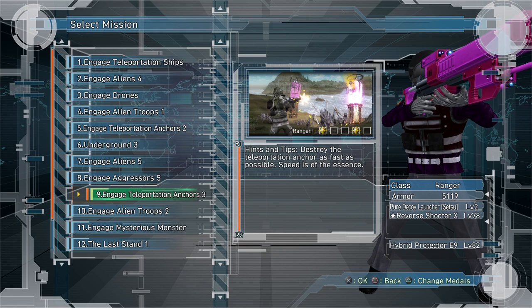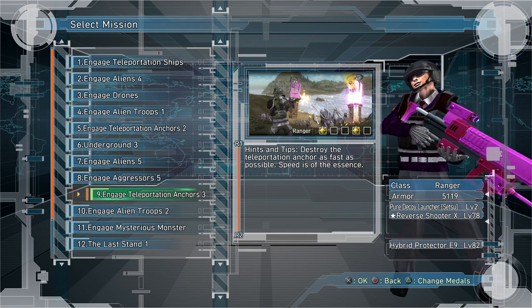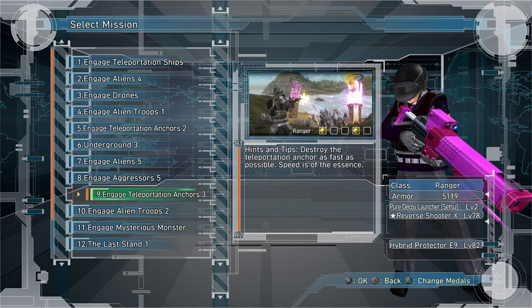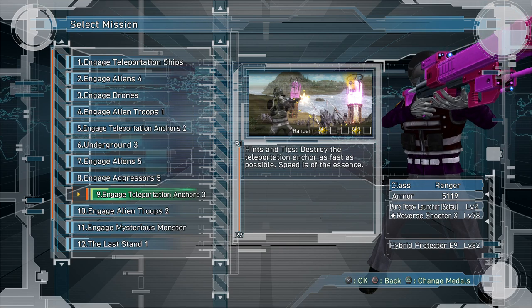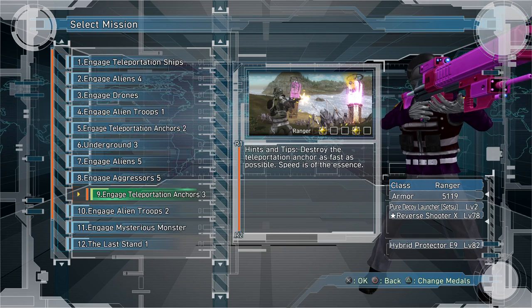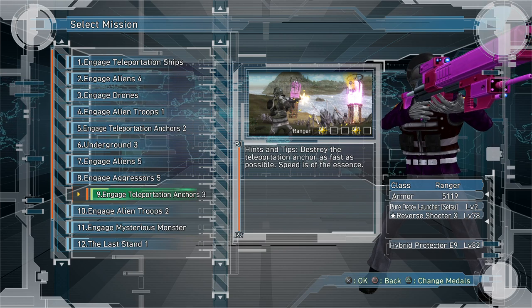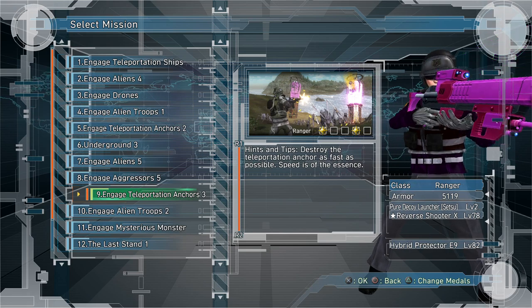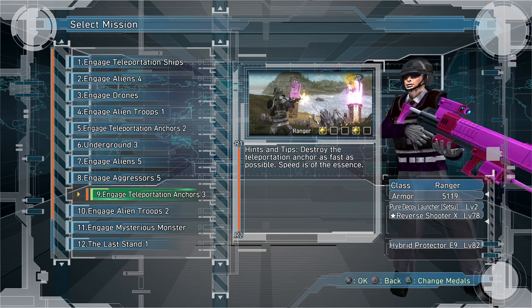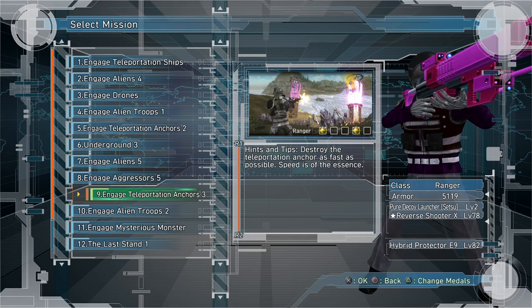Don't forget Mission 9, which is the best armor farm in the game if you play offline on easy. Check out my farming video — you can farm 400 armor in 10 minutes on this mission. In my opinion, this is also the best weapon farm, because there are pillars at the end that spawn silver spiders every 4 seconds. As long as you keep killing them, you can indefinitely get weapon boxes. I have that on my farming playlist.